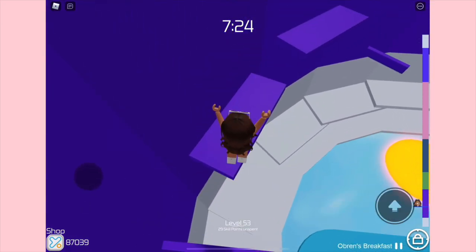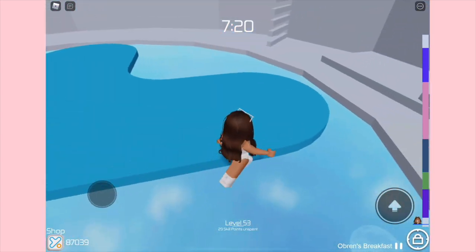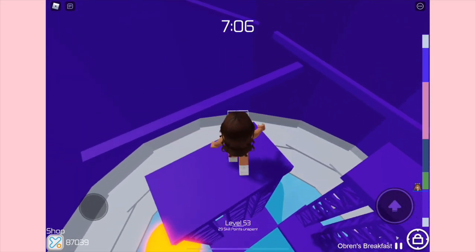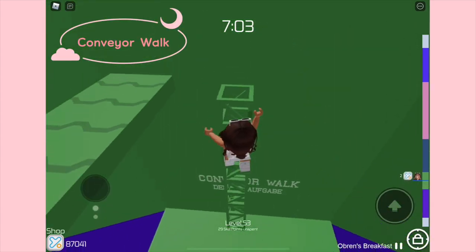The first section of this round is Purple Jungle. This stage isn't actually challenging but I do still fall on it — I just fell — so I'm going to quickly get back to the part I was at. As I was saying, this stage is not very challenging; it's pretty simple and I can get through it pretty quickly.